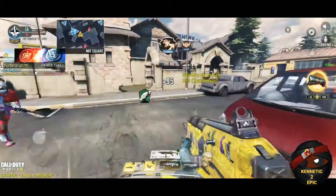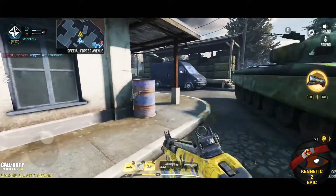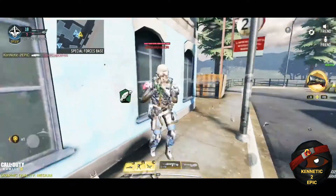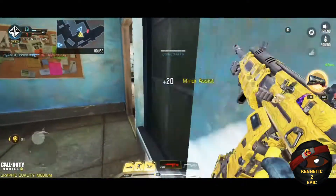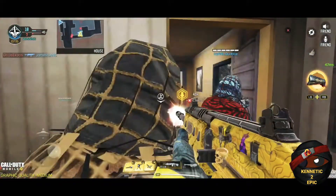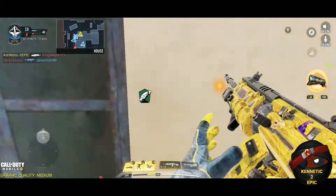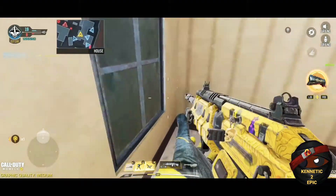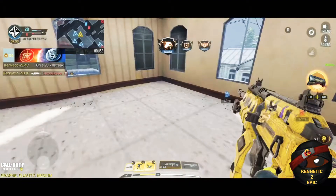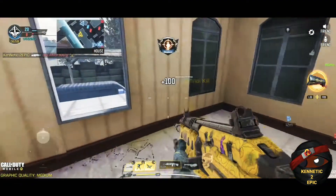Without gold or platinum you can't get Damascus, just like without Damascus you can't get diamond. You got to get all gold weapons in a weapon class to turn all those weapons platinum, and you've got to do the same thing for every class of weapons in order to get Damascus camo. So to get diamond, one of the requirements is gonna be to get Damascus first. That's the grind I've been on — that's what the gold edition series is about, showcasing my gold weapons.